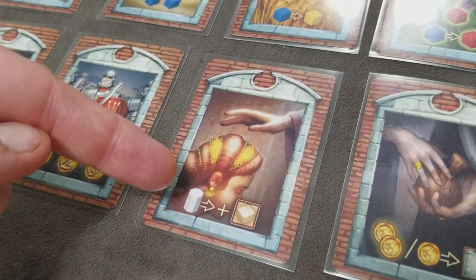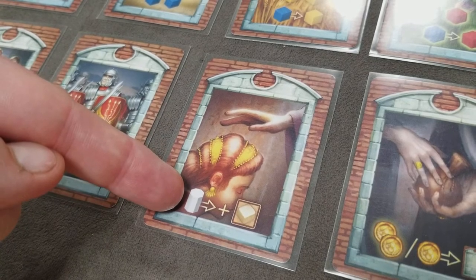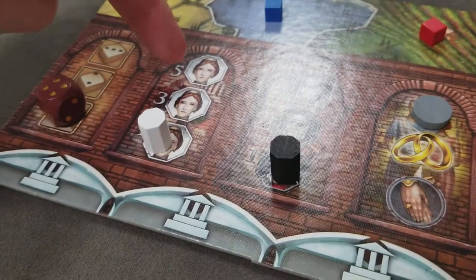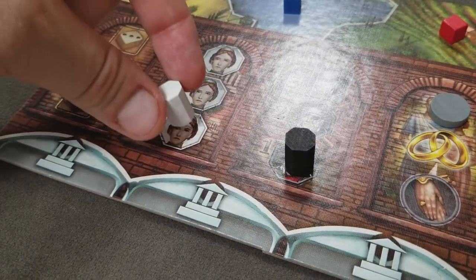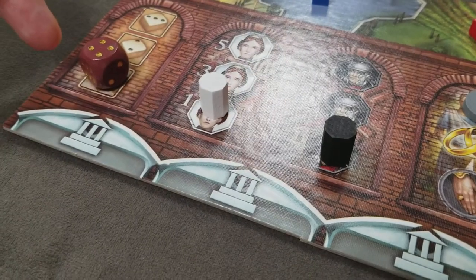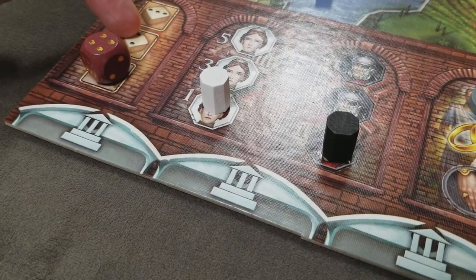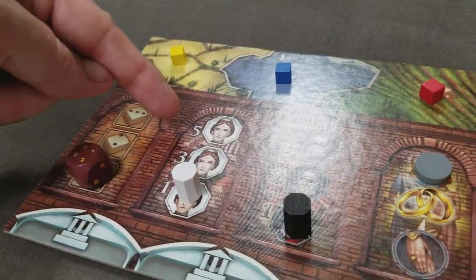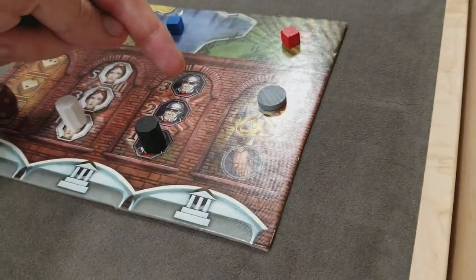This card allows you to discard a Vestal Virgin in exchange for a die. The Virgin you give up always has to be in the highest position on your player board — you discard it and simply take another die from the supply. You can only have a maximum of 3 dice, 3 Virgins, or 3 Centurions.